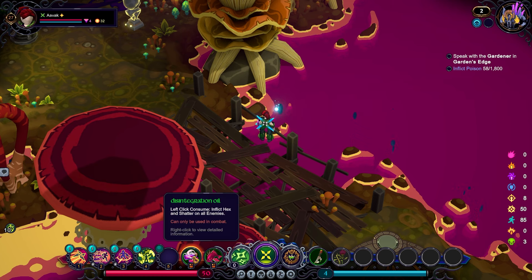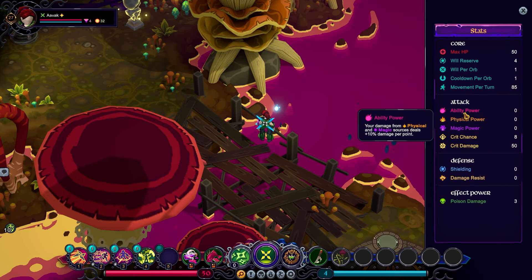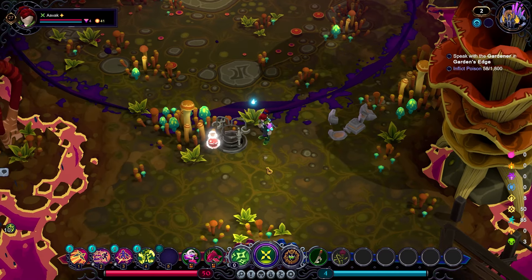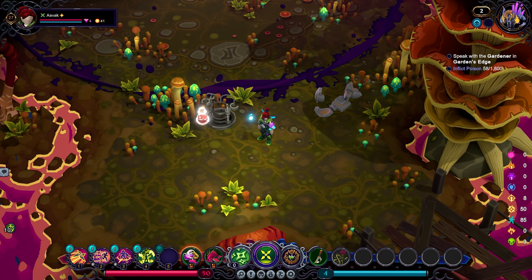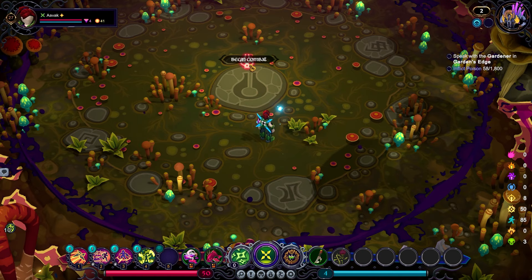We're going to go to the Superior Vault and also there's an opportunity to fish. We've got a potion: Disintegration Oil — left click to consume to inflict hex and shatter on all enemies. Or the Crimson Quillfish — left click to consume to gain three ability power, which is lost at the end of combat. Ability power is kind of a merger of physical and magic power: damage from physical and magic sources deals 10% more per point. If you can only upgrade one, upgrade ability power since you're upgrading both — but it's definitely a harder one to find ways to upgrade typically.